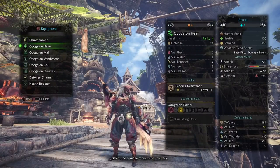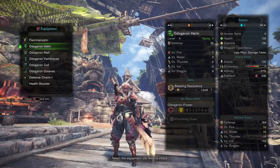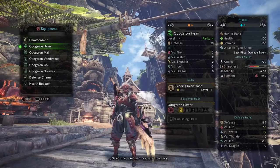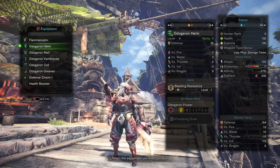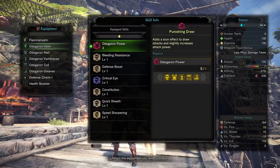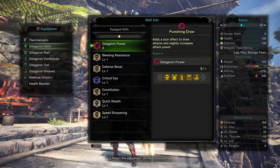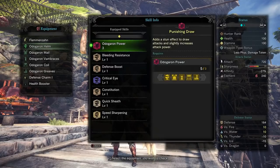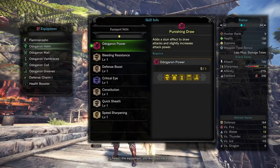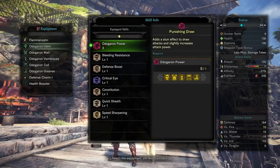One thing I was curious about in Monster Hunter World is the combinations of armor you'd gravitate towards, and more importantly the set bonus skills — both for complete and partially complete armor sets. With most of these armor builds, if you have at least three pieces, you activate a skill set for that particular armor, which is really great. It's going to completely change how I build armor combinations, because as long as you've got three of one type, you can mix and match the other two.